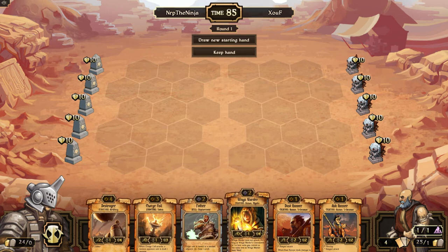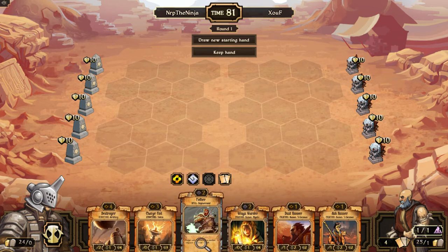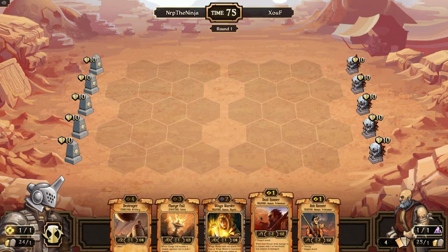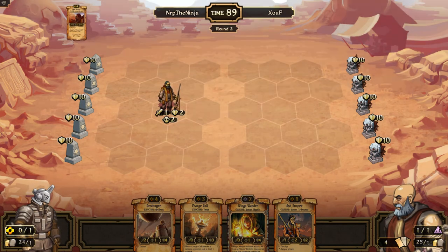A pretty good starting hand. I'll go ahead and use the K — I think I want to keep the Wings of Order. I like my structures also. I'll go ahead and play Dustrunner first. Let's kind of lock him up from playing like a Ripper Darkling because I can move towards it. We'll see what he does. It plays right in front of me — so I can probably kill it.